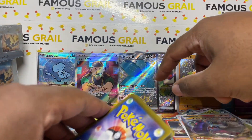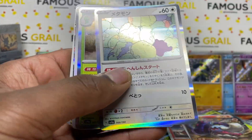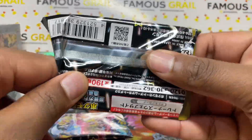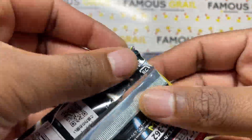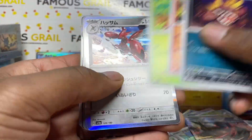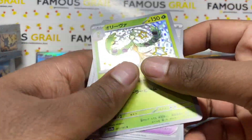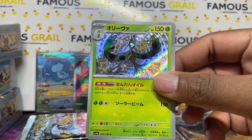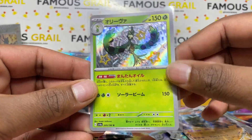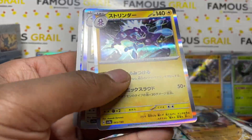We got one holo again — stinky one — it's just a Judge, probably about a tenner in value. Unfortunately not one of the good flat trainers, but it is an extra hit so we'll put it in the SSR pile. SRs and SARs are extra hits per box. I feel like it's not too uncommon to get an extra hit — at least half the time. We also pulled the Dolly/Arboliva baby shiny — let me know in the chat.